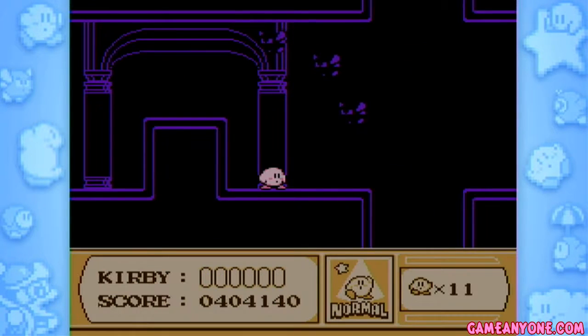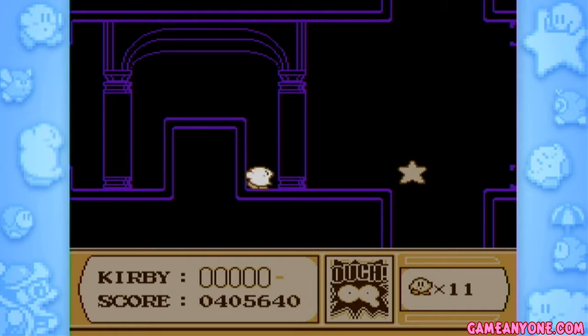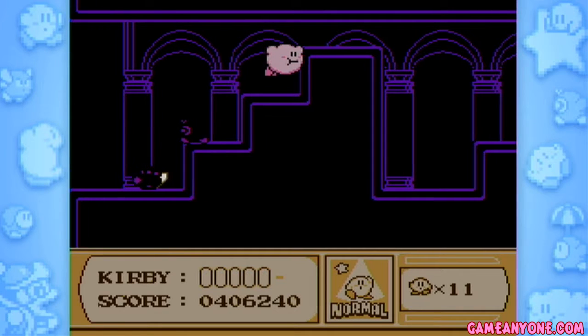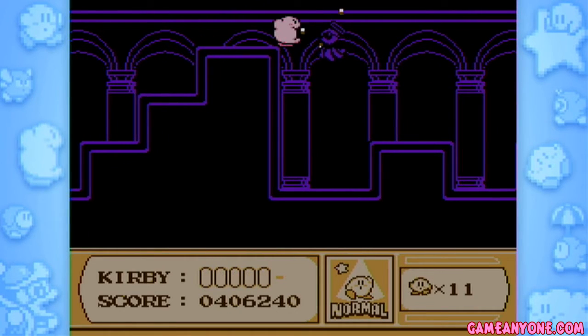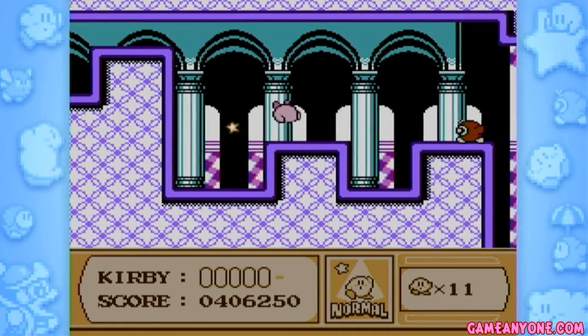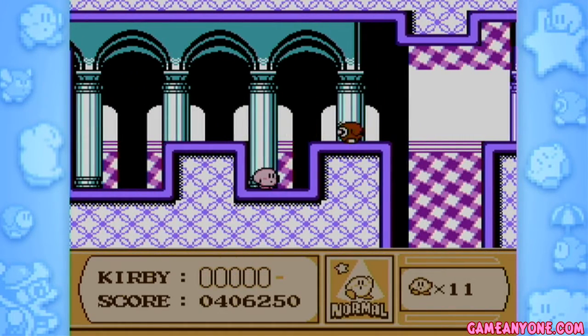That Warp Star Station can take you back to any of the other stages, but the moment you come back through here, everything's dark again. Isn't that what you always wanted? So dumb. But let's absorb light again and light up this hallway. Might as well use light — it's not gonna be used too often.